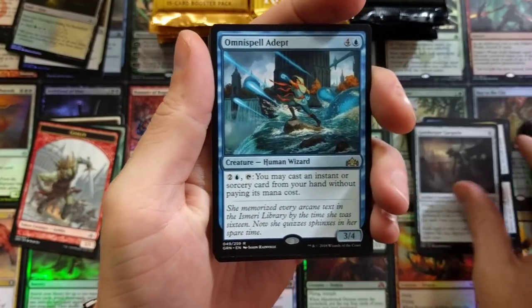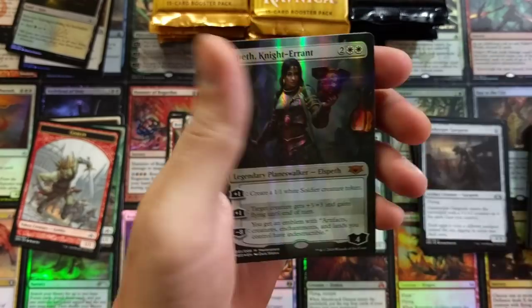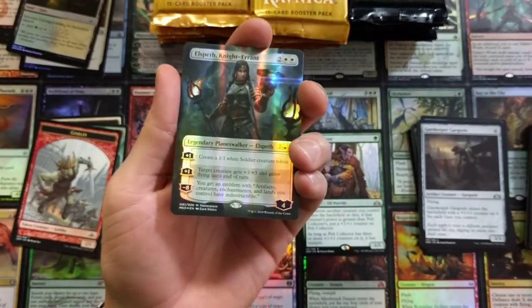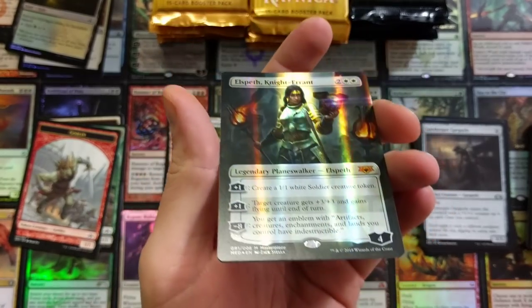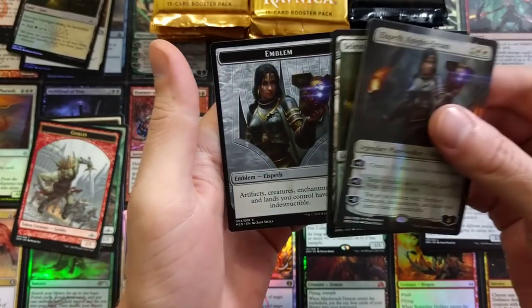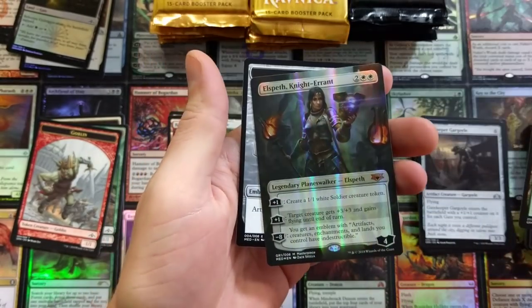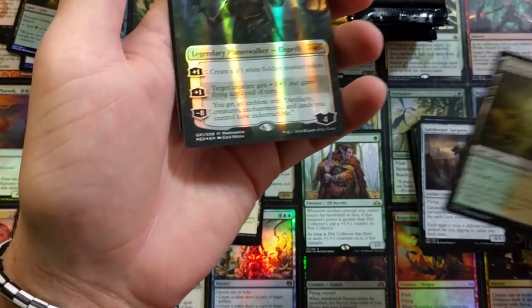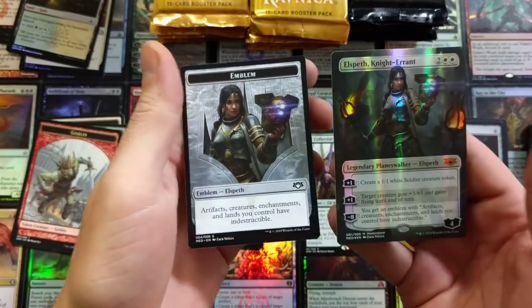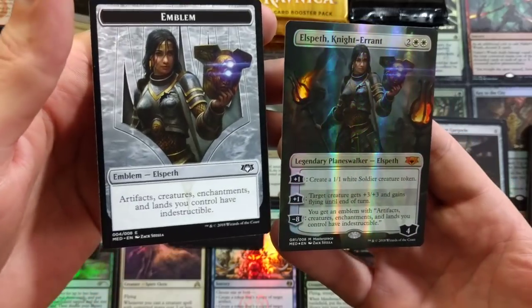Omnispell Adept — that's it. What a bust. But then — Elspeth, Knight-Errant! Oh my gosh, that is a really sharp-looking card. Oh my god, that is gorgeous. And the emblem to go with it — they finally got smart and did it that way. I've got to be very gentle with this.